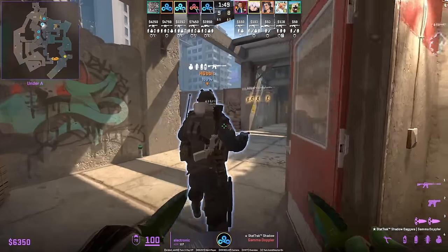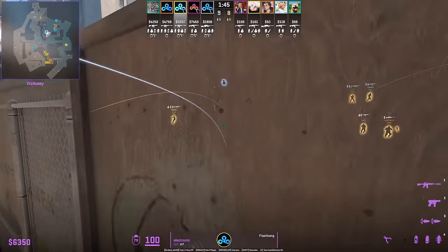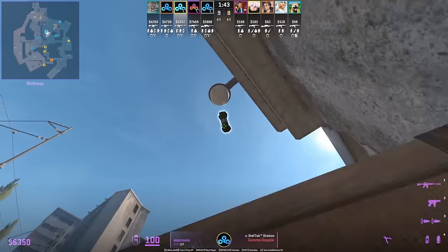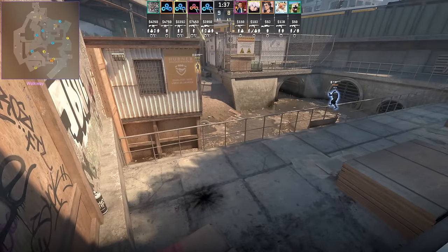Hobbit's going to push short into water and his teammate Electronic is going to support with a short pipe nade. Then he's going to follow with an underhand flash over the wall that's going to land behind this wall so his teammate won't get blind as he pushes short.